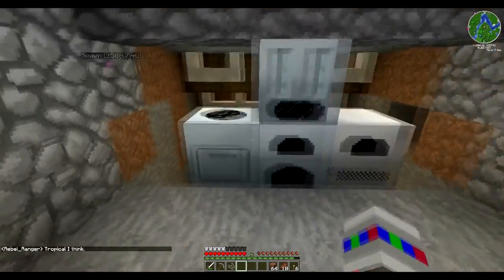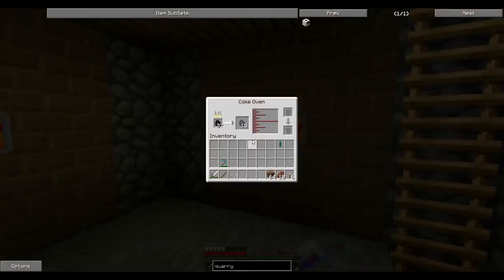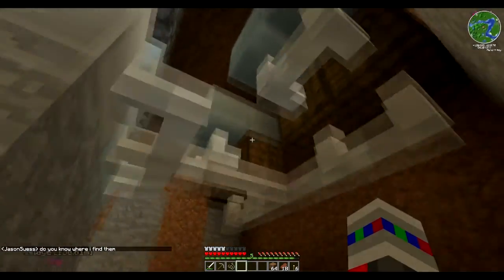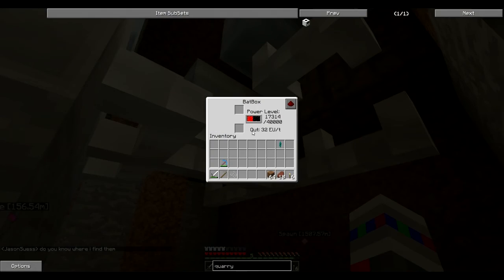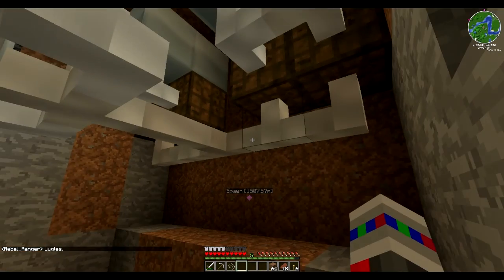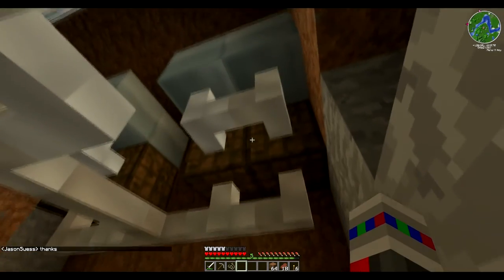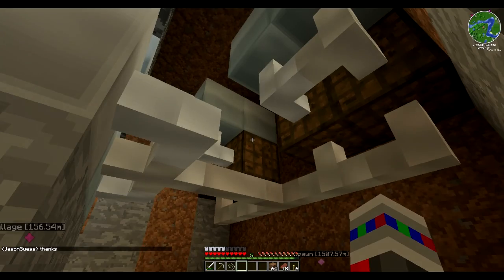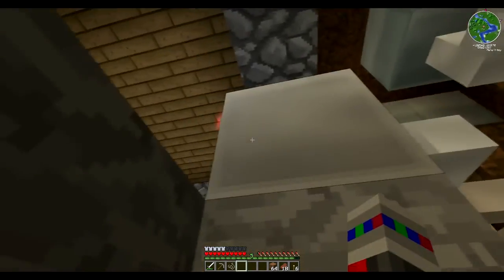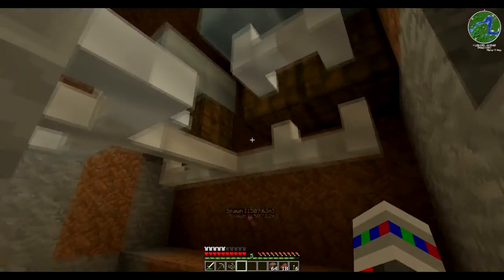Down here I've been doing some work. We've got a macerator and an extractor, an electric furnace, two coke ovens, so that we can get some extra power from the generator. And here's a little setup I have for the solar panels right now — just some bat boxes. I have four battery boxes since these solar panels don't store their own energy, so I have one for every two solar panels. That should store a nice bit of energy during the night, though during the night it'll mostly be the generator's power being used, and when it's raining — which it seems to do all the time on the server.